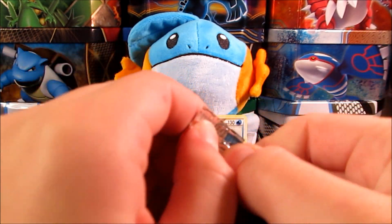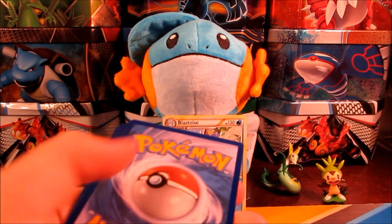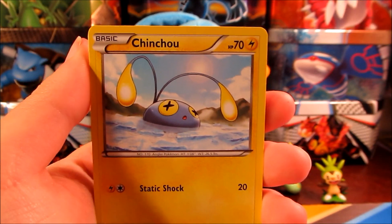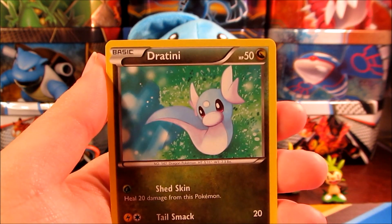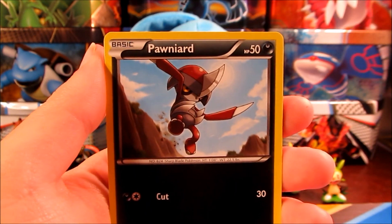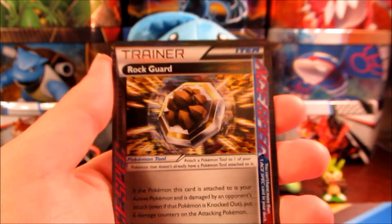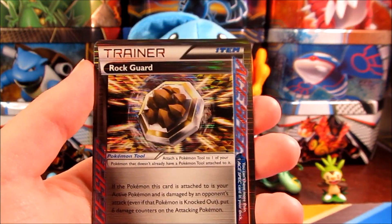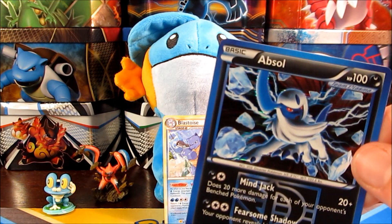I've already pulled my favorite cards in this set, which is the Empoleon Shiny, so I don't know what to expect from here, but we will see what we can pull. Hopefully we get at least one really good thing from this blister. So we have a Chinchow, Sneasel, Wooper, Dratini, Pawn Yard, Cryogonal, Krookodile, Lampent. We have a Rock Guard Ace Spec — very, very nice. And we have an Absol Holo. That's so awesome. So we have a very good pack right there.